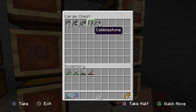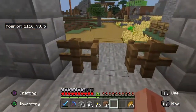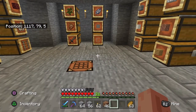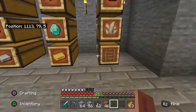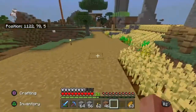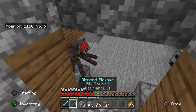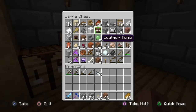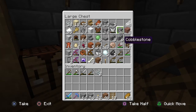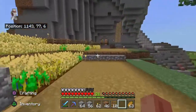I have a lot more cobblestone than I thought. I need dirt and ladders — I don't even know where those are. Actually I think I know where the ladders are, I think they're down here. Only 10 ladders, I don't know if that's enough. I might have more sticks in the wood chest so I can make more.